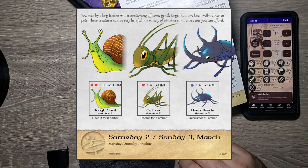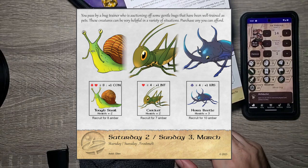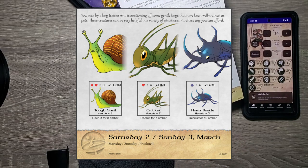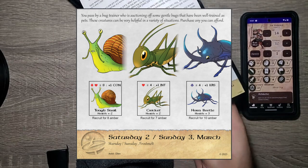Let's see — plus to Con, plus to Int, plus to Wisdom. Our worst is Int. Cricket is 7 amber — it's the cheapest. We could probably get the Cricket.